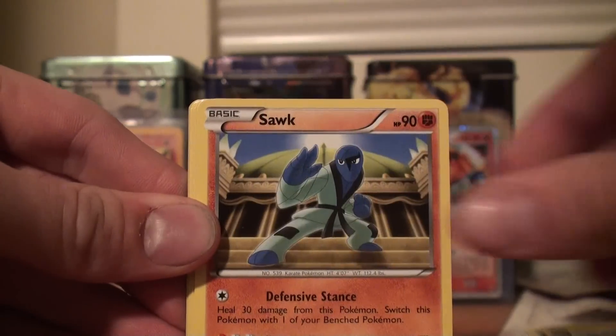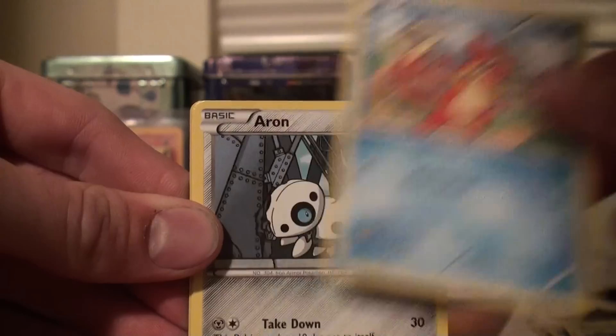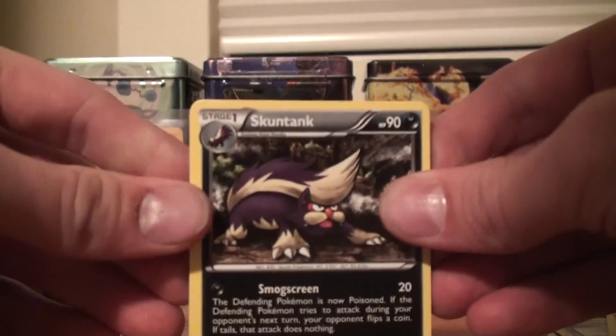Rescue Scarf, Rufflet, Gible, Buizel, Aeron, Wurmple, Rescue Scarf Reverse — nice — and Drifloon Rare. So it's a good reverse. It's always good to have trainers and energies in the reverse holos because they look a lot cooler in your decks if you use them in tournament play. People are semi-impressed by that kind of stuff. Anyway, or it's just cool to have.